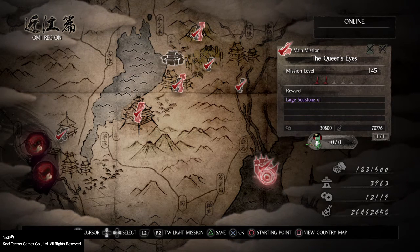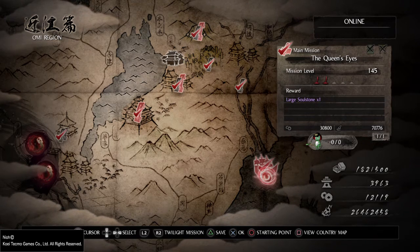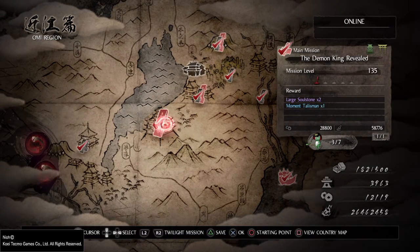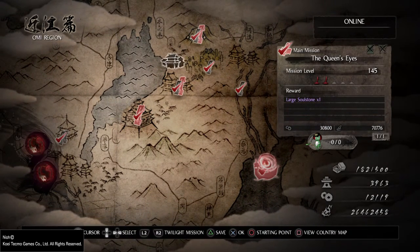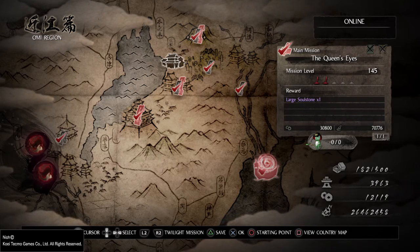Hello, this is just a short video to explain guardian spirits in a little more depth. The first important thing: after you finish the last main mission in the Omi region, 'The Demon King Revealed,' you unlock the very last main mission. It's called 'The Queen's Eye.' It's more or less an epilogue mission and leads you back to London.